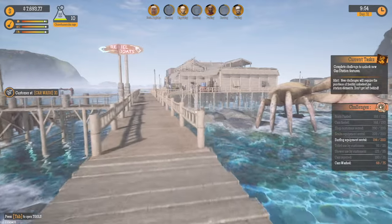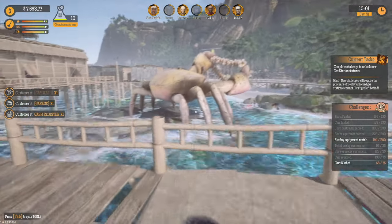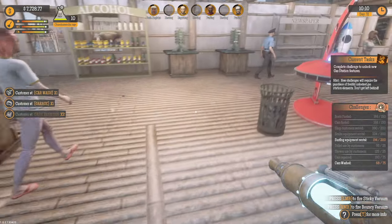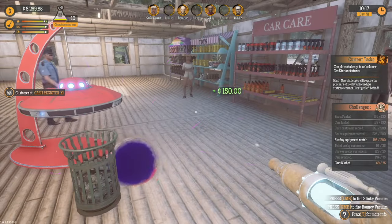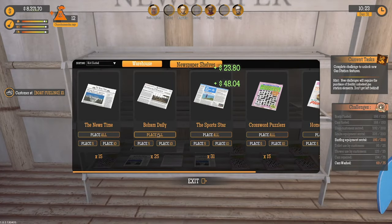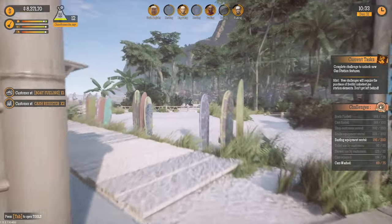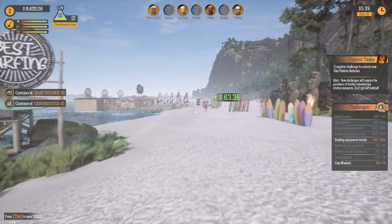We've got a worker there. Let's see how the inside of the gas station is looking. Look at all the toys. I need to be going over here to the surfboards — we're probably okay, but I just want to check it out.